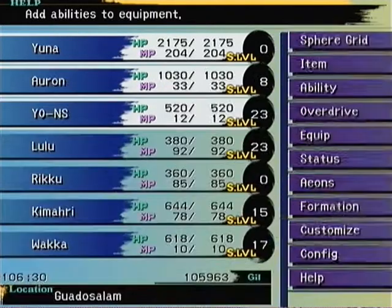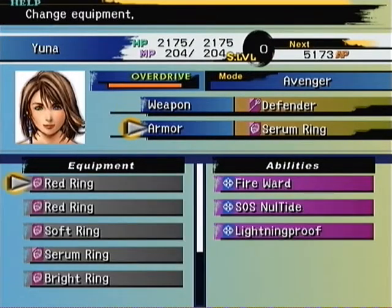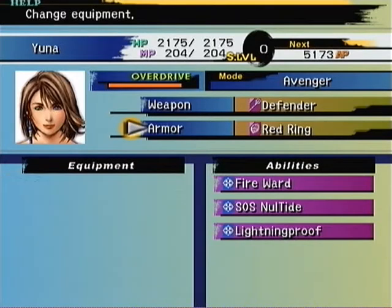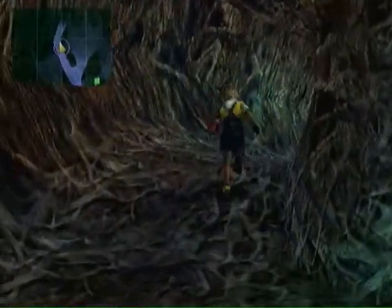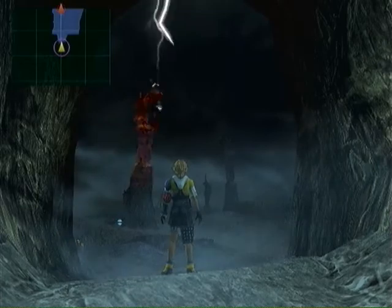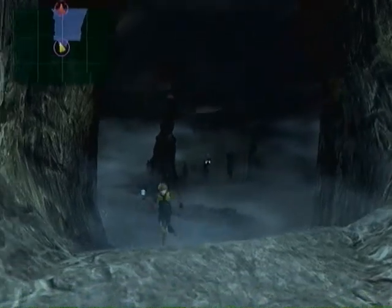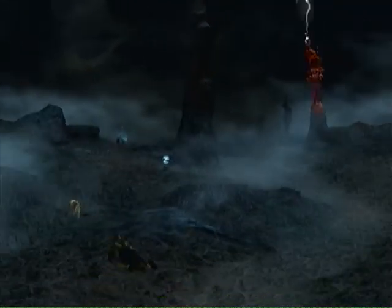We're going to equip this guy because of the Lightning Proof so that we can continue on into the Thunder Plains. In the Thunder Plains, there's basically one important thing we need to do here, which is dodge 100 lightning bolts — not 200, just 100. The fights here should not be difficult at all because you have Evade Encounter and Lightning Proof, so that should negate almost everything you're facing.